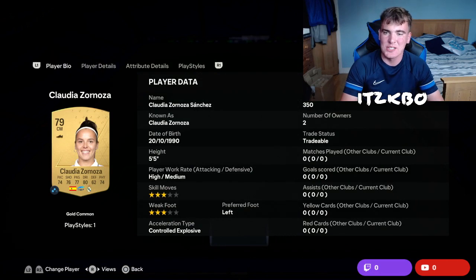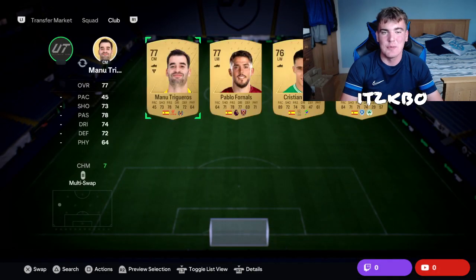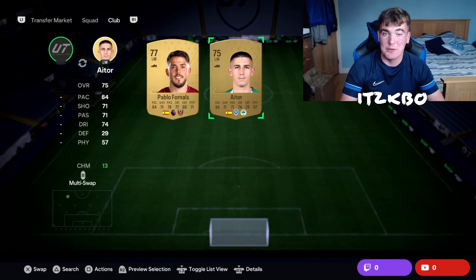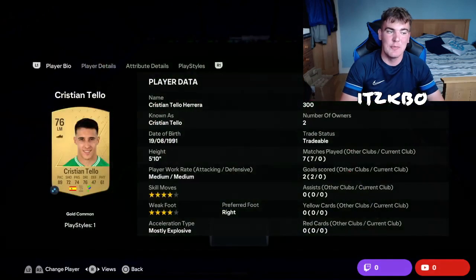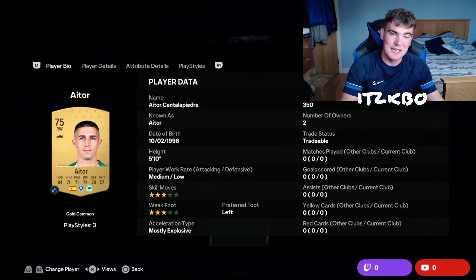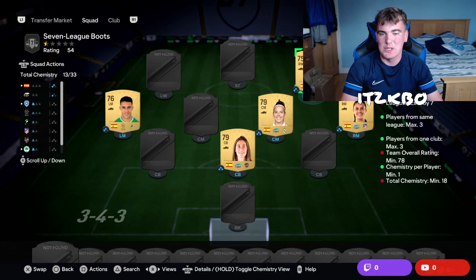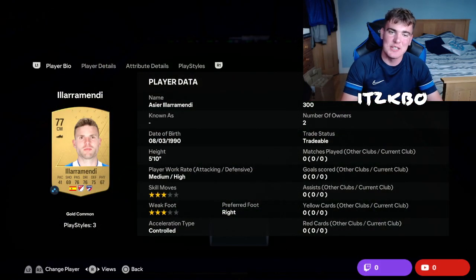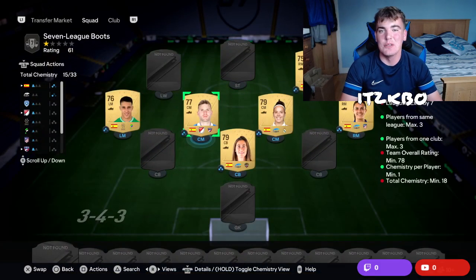Moving into midfield, we've got Claudia Zoldoza-Sanchez at 350 coins, and Marta Cardona de Miguel at 400 coins. Moving to left mid, we've got Christian Teo Herrera at 300 coins — he plays for Al-Fate in the Saudi League. And over here for another league, we have the Greek League, where you'll find Itor Cantalapiedra — just type in Itor and he'll come up — 350 coins. We have got another Spanish player at centre mid: Iyara Mendy at 300 coins.